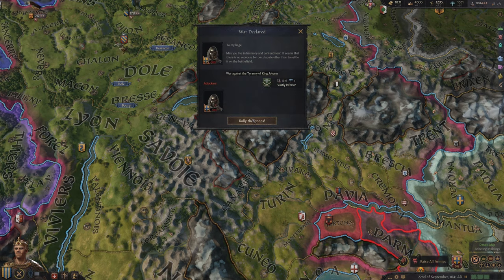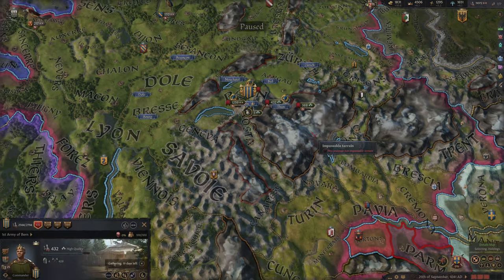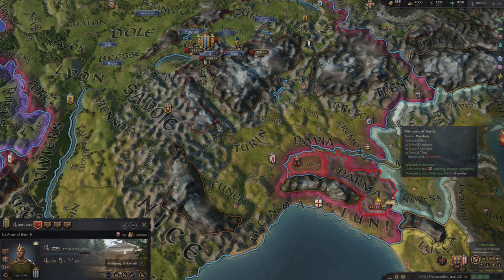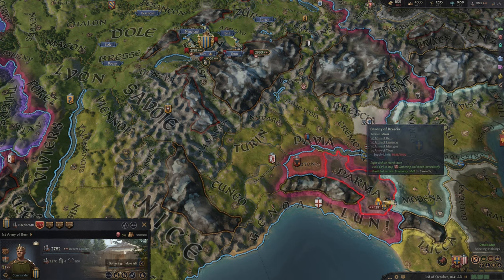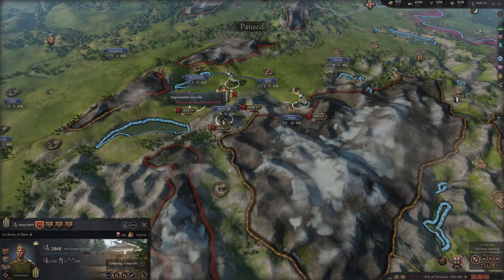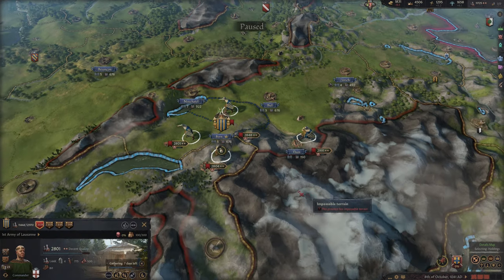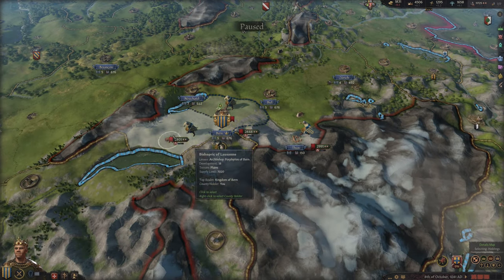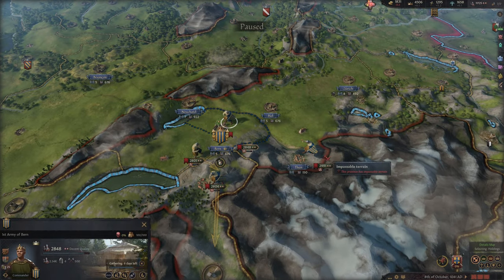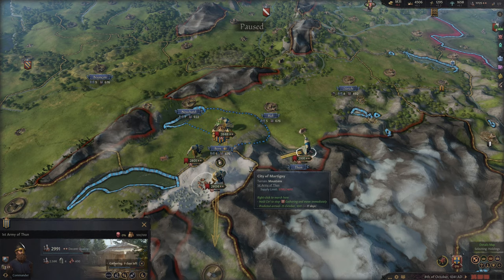He refuses, obviously. We raise all our armies and crush him very easily. There's a siege going on at Luunie but I don't care. I have quite a bunch of armies up here, so let's get two of these — they will be enough — and get the other ones over here to converge and crush him.